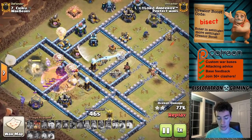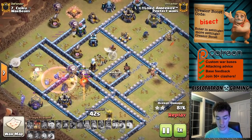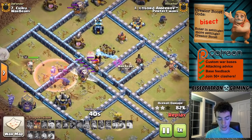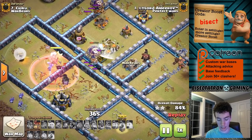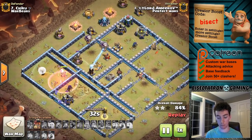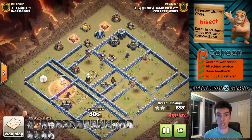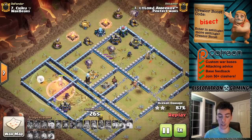The healers are triggering a bunch of traps, which is nice — it'll help the balloons out so they won't have to deal with that. Kind of a crazy attack; everything worked out very ideally. The minions and the warden locking on to the royal champion and getting her taken out, which also has to happen. The last few troops will finish things off — a couple of balloons left to deploy on that archer tower, and that is GG.